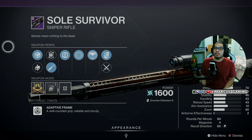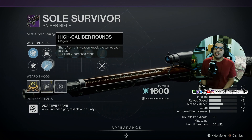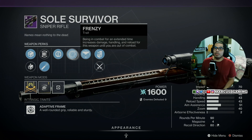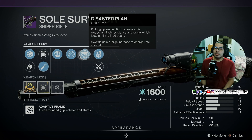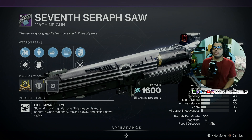There's a Soul Survivor Sniper with Polygonal Rifling or Small Bore, Flared Magwell or High Caliber Rounds, Eddy Current and then Frenzy with the Disaster Plant Origin Trait and a Handling Masterwork.